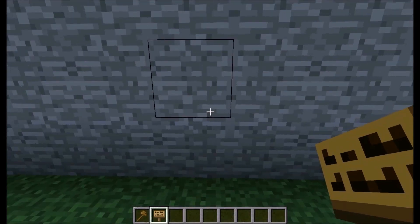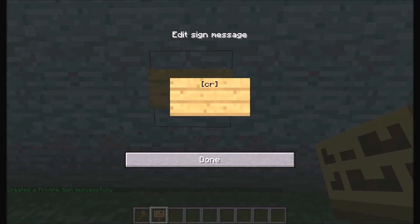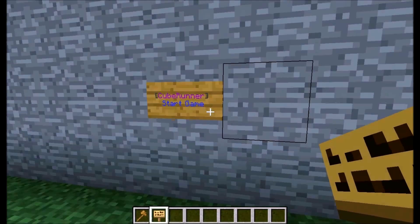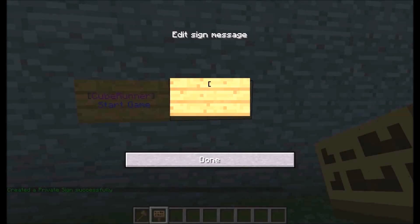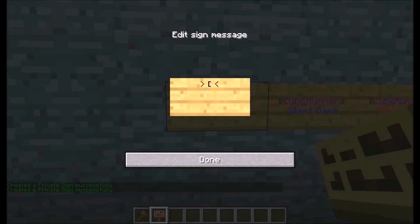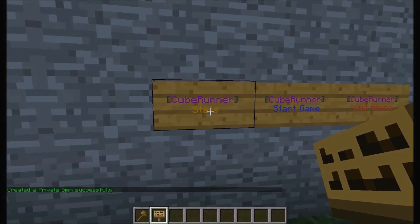So we'll go ahead and create the signs. You want to do CR with the two brackets and then 'start' and then 'test', and now create that sign. You can also do CR and then 'quit' - that'll create that sign so you can quit the arena once you're in.